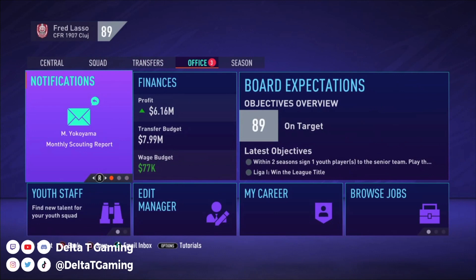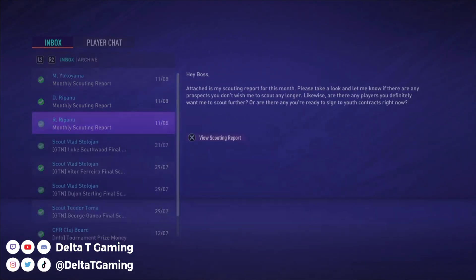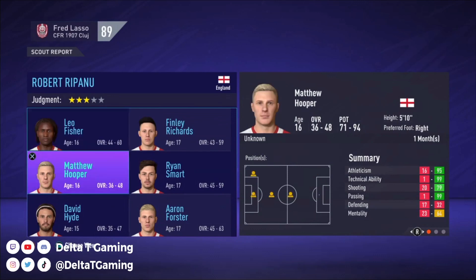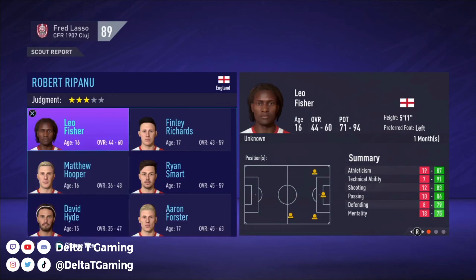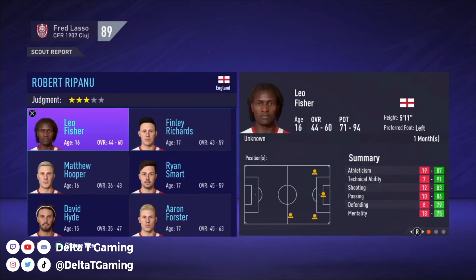Let's see what's going on in the office — we got scouting reports from England. Overall 44 to 60, potential looks good. Robert Rapanu — unknown position. I like the preferred left foot. There's a sign player option here.